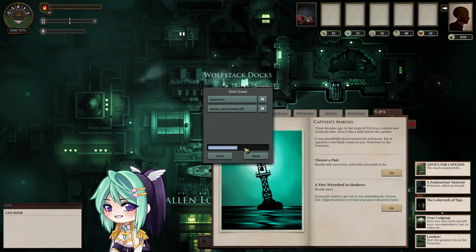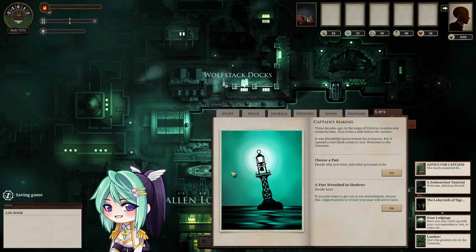Let's give her a name. Shadowed Stranger... I should have thought this out more. What about Maxine Appleton? That sounds nice, and it can shorten to Map. Save. Saving game. Thank you.